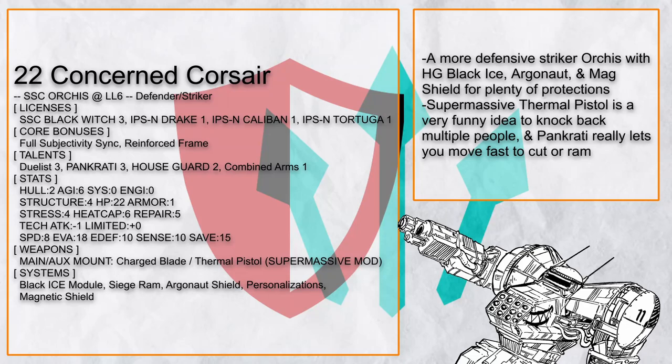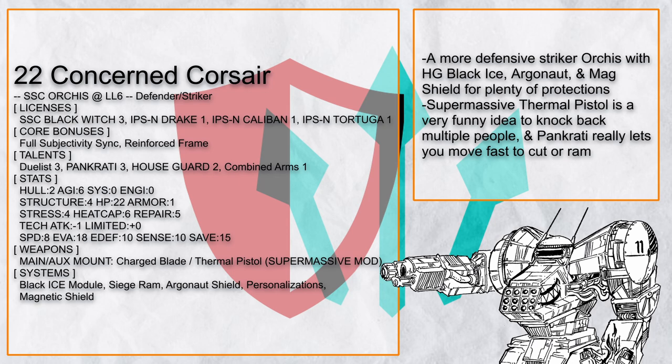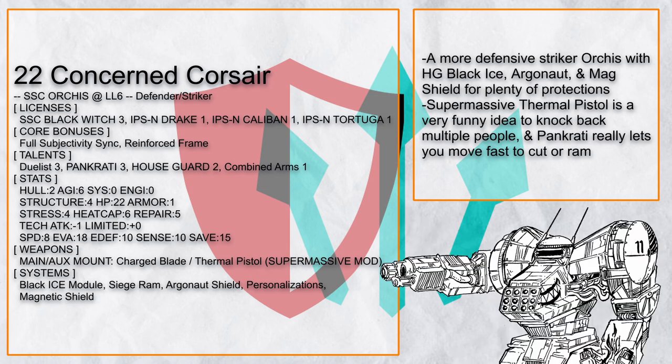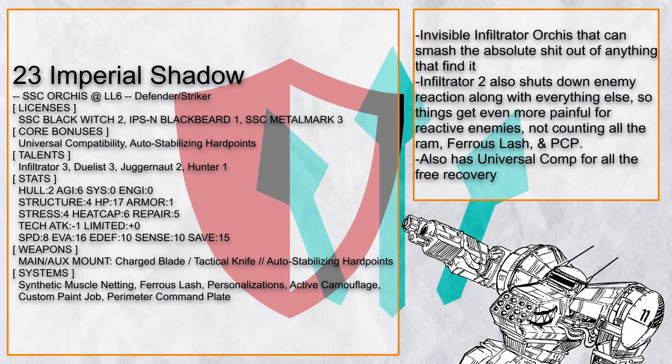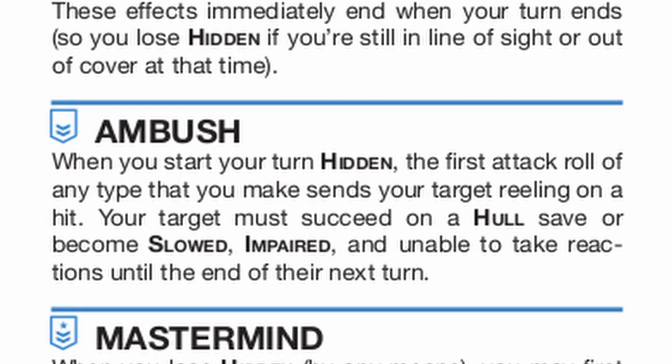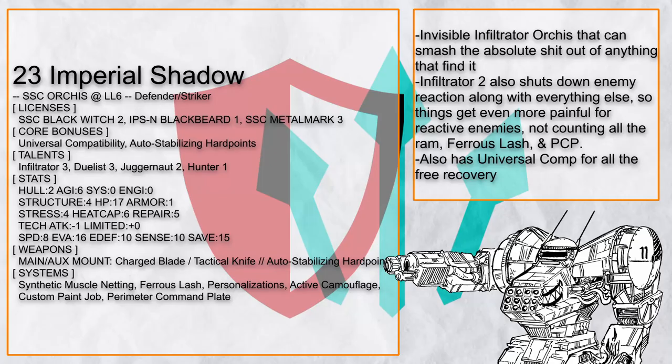Concerned Corsair is one of the more slightly defensive defender-striker Orcus builds in this video — slightly — with a Houseguard Argonaut shield and Mag Shield, but it can still move 16 spaces with Pancratia before chopping something in half, plus Black Ice is here making it harder to be invaded. Imperial Shadow is one of the more sneaky striker Orcus builds that can also turn invisible to make hiding very easy and very lethal. Reminder that Infiltrator can also make your target unable to use reactions, so combine that with everything this Orcus has and nobody on the other side can do reactions anymore.